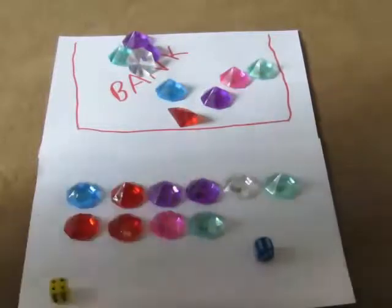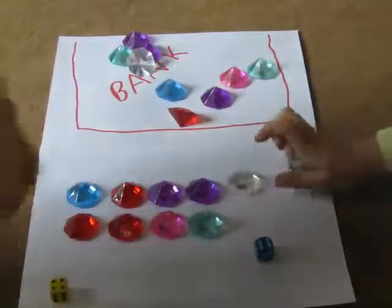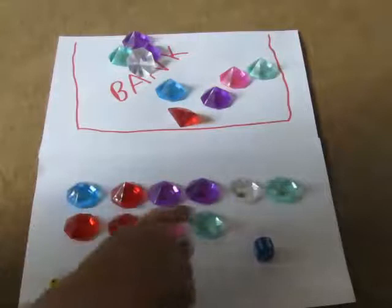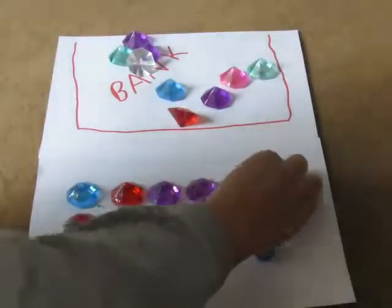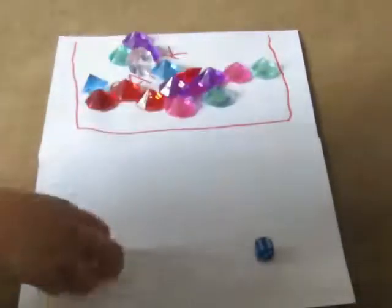So we can see now that we've lined them up — there are six jewels in this row and four in this one. So what's the difference between our two sets of jewels? Two. So therefore you get to keep the difference because you rolled the bigger amount, and the rest of our jewels go back into our bank.